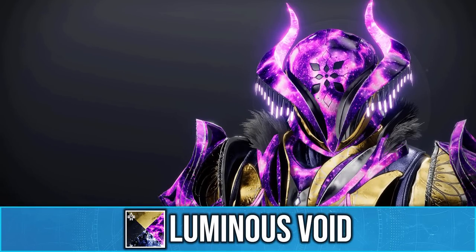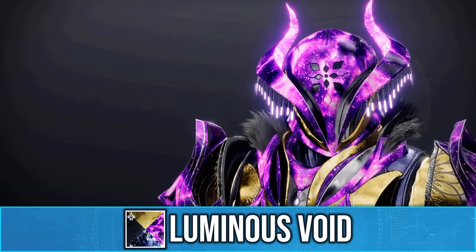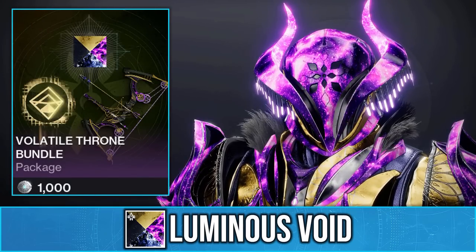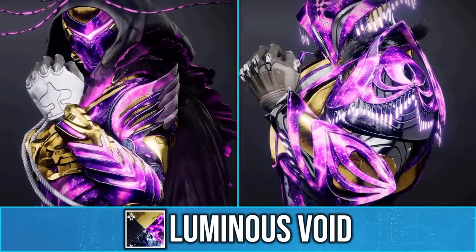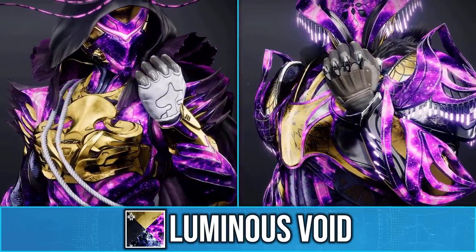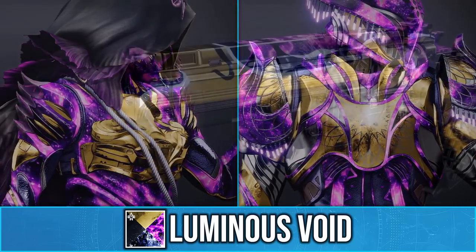Season of the Witch has just started and with that Bungie has added an amazing new shader called Luminous Void. This is part of the new Volatile Throne bundle for 1000 silver, and as you can see it adds this really unique animated void texture on some plating with a nice gold, similar to Calus's Treasured.